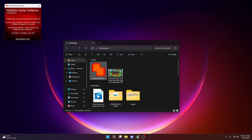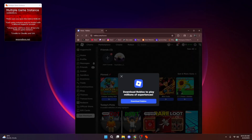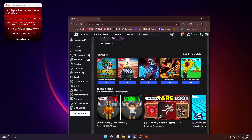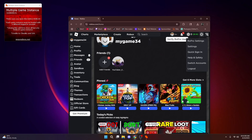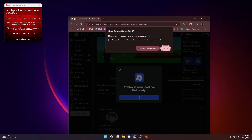If you do close it and need to open multiple again, just go back and download it from the link. This is not something you install permanently on your PC — it's just a quick shortcut app. Open it first before you open Roblox, then open your game.